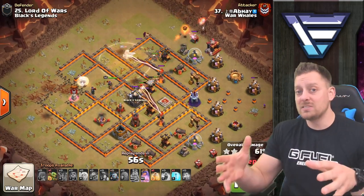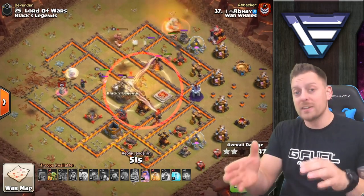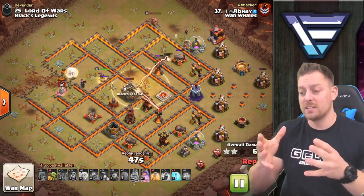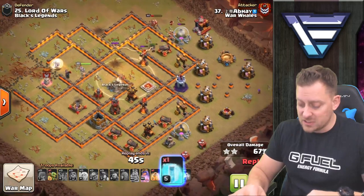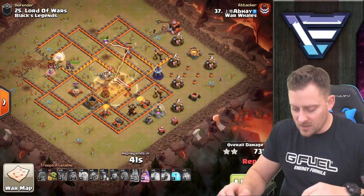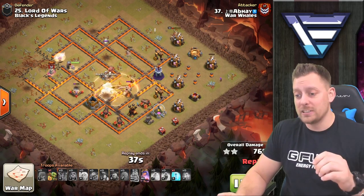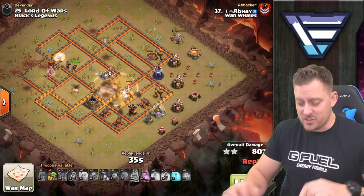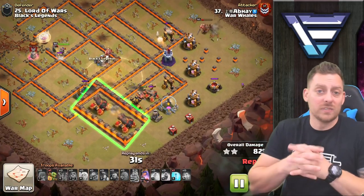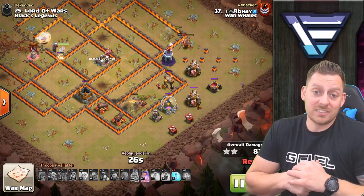Sometimes you want those healers to jump onto the miners because the miners will be in front of the queen taking out defenses, allowing the queen to stay safe behind them. The healers will keep those miners up longer, even alongside the heal spells and the freeze spell that can be used on a multi-target inferno at any point. The miners are doing a great job pushing through the base, and they didn't even need those healers.